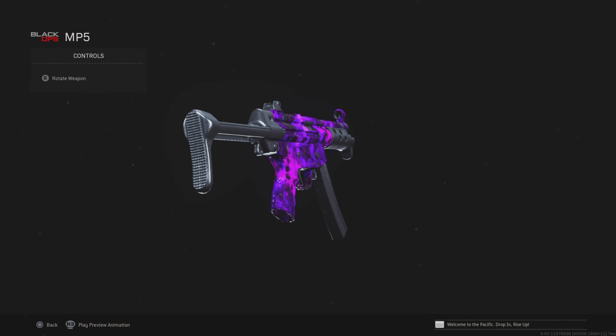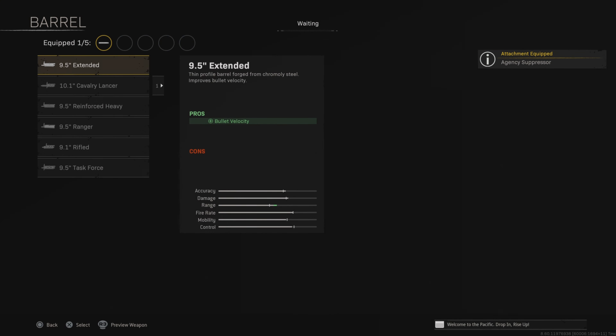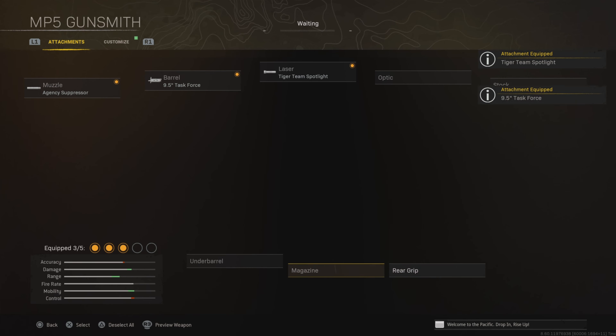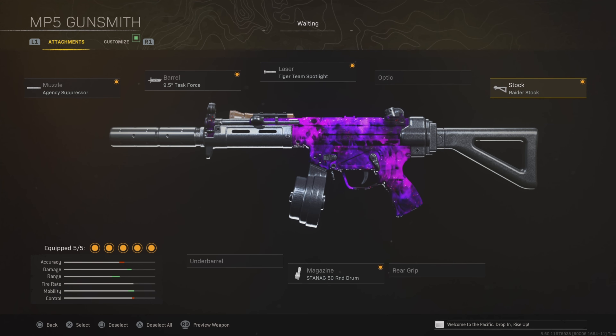Next up, we have the Cold War MP5, which has a super fast time to kill and very good mobility. I strongly recommend you guys giving this a go. Use the agency suppressor to increase the accuracy and the task force barrel. We're then going to be going for the Tiger Team spotlight, the 50-round magazine, and then the Raider stock. These are going to increase the mobility, making this weapon nice and quick. The accuracy is nice as well — definitely try it out if you guys haven't used this in a while.